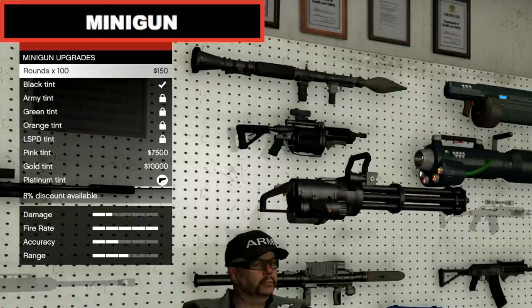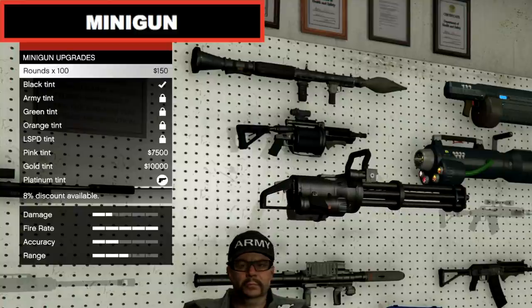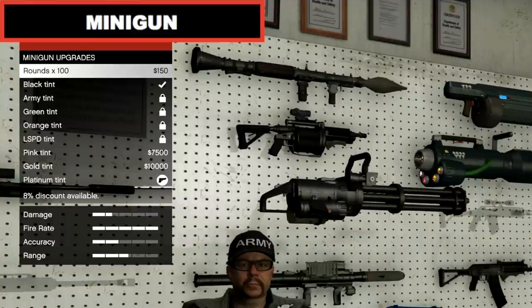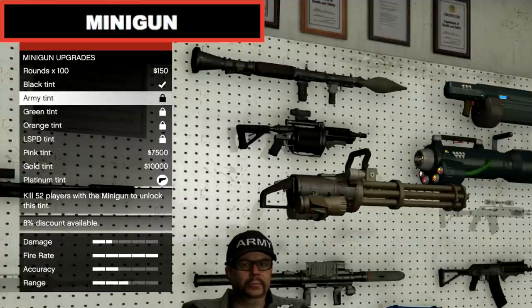The Minigun is an all-action weapon with ridiculous power and fire rate. It's mostly used for taking out multiple vehicle enemies, taking down helicopters as well as fending off those pesky Mark II Oppressors.